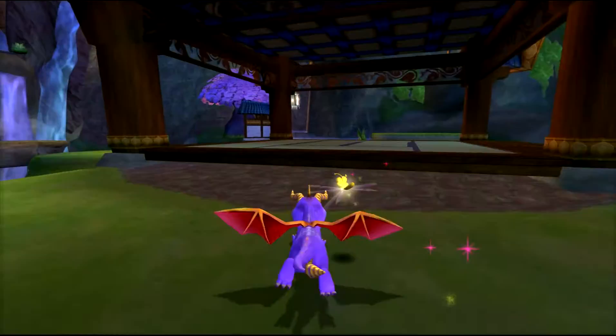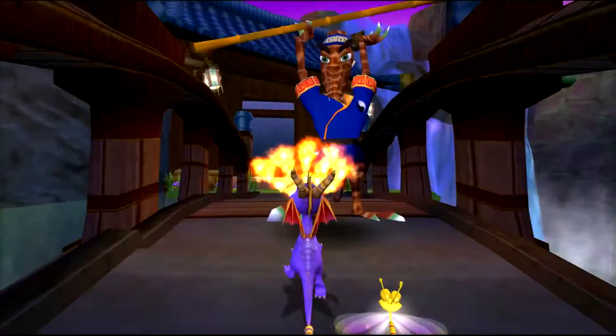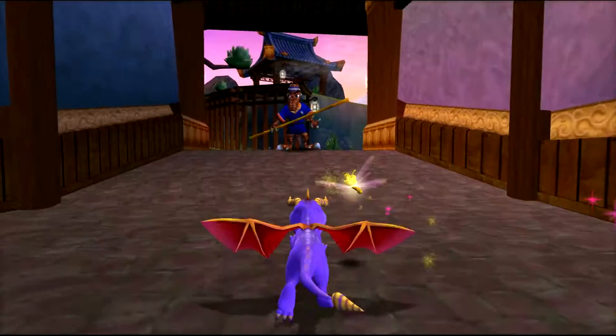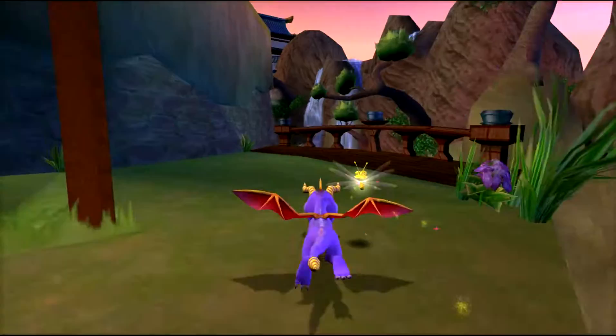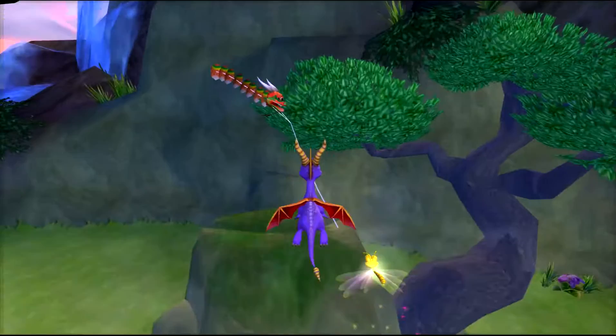The next rock you can actually get without the Ice Breath at all - don't need the Ice Breath. See? This is what I'm talking about. There are like three vases or jars in this level with butterflies in there. Thieves' Den kind of killed my life count. There's the kite - we might be able to actually get to it from here. Yep, just glide onto it.